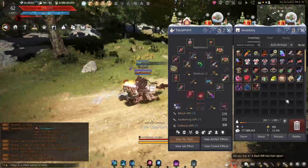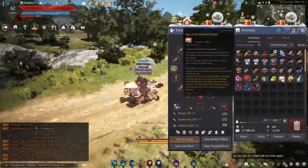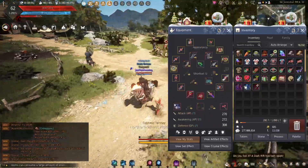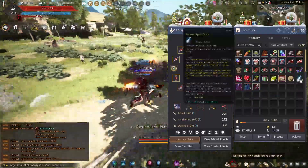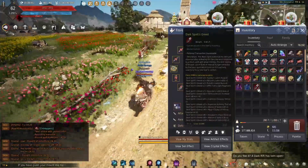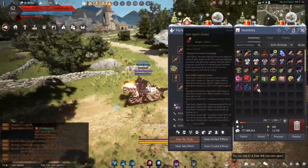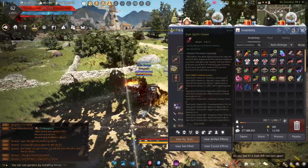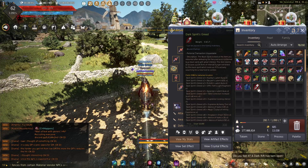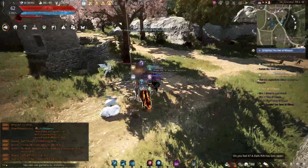Even if you don't get a drop, you can get several things here. These black stones are pretty valuable and the ancient spirit dust is valuable. The memfrags are always valuable — you can trade these for pretty good things. I usually trade them for the supreme cooking or alchemy tools. I don't need the boss auras or the collection scrolls since I don't grind that much. The only thing I would use other than the cooking or alchemy would be the advice of Valks for fail stacks. The magic crystals don't interest me.